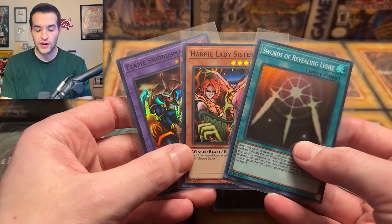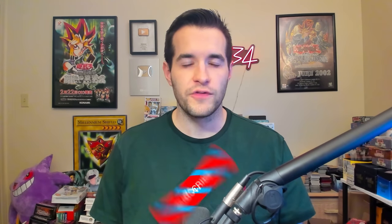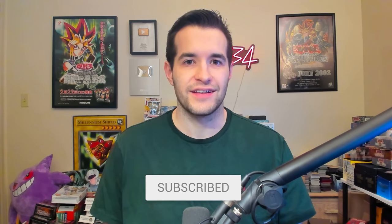But before we get into the opening, we have a giveaway. I'll be giving away these three 25th anniversary super rares, including a Flame Swordsman. Just like the video, be subscribed, turn on notifications, and let me know if you think Eternity Code or Chaos Impact is better and which one will pull off the win.